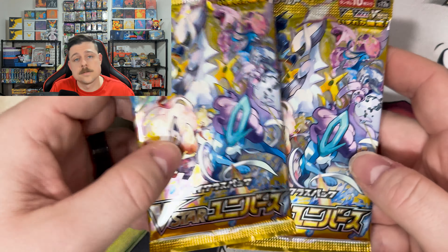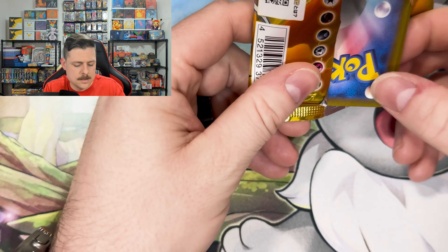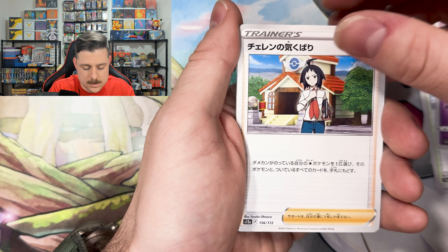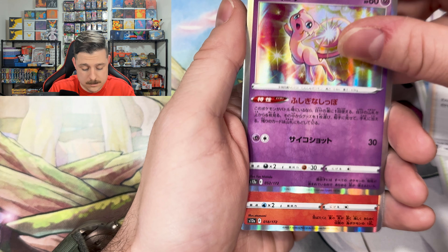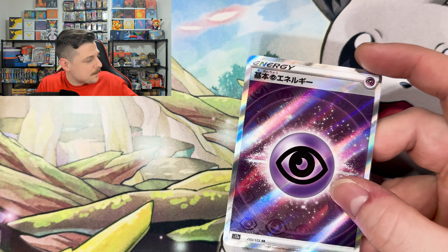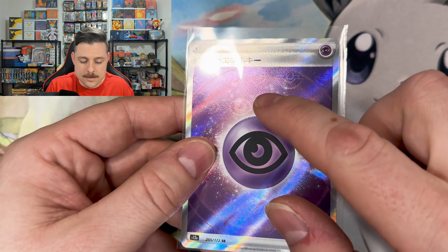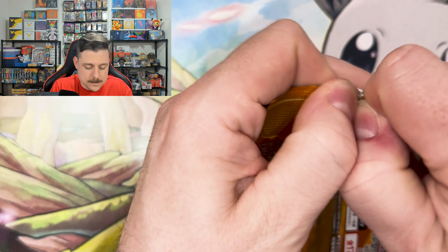Last two packs for today's opening — come on, bring the heat! We're guaranteed one of the secret rare energies, but let's see if we can get something extra. Comfey — that's Sharon. There's a Mew, another Mew. Moltres, and there's our Psychic Energy, let's go! Had to come with the Mew too. I love the shift between the psychic energy and the Poké Balls on the texture — that's just too good.